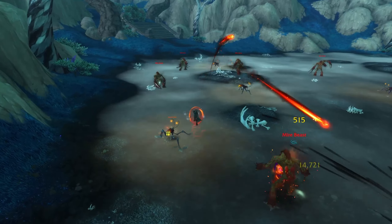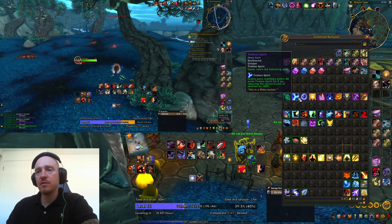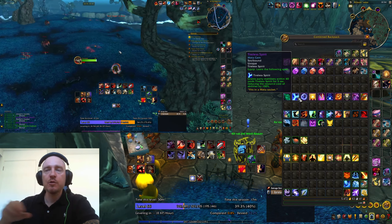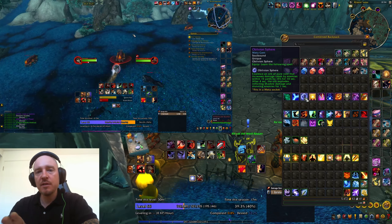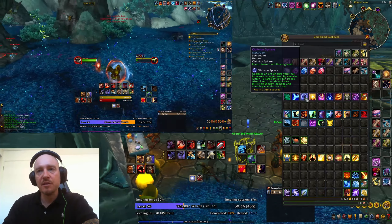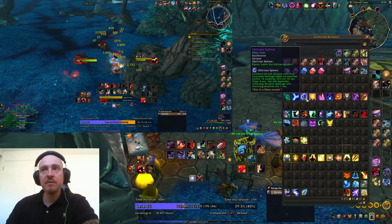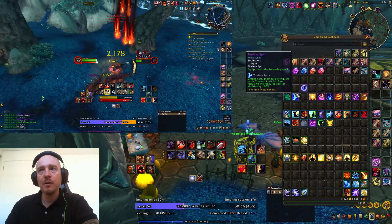Soul Tether — tethering your soul to an ally: completely useless. Tireless Spirit — for a very short time gives your party the ability to use their cooldowns without any cost: completely useless for leveling and solo gameplay in Pandaria. Oblivion Sphere — you coalesce an orb of pure void that increases damage taken by enemies and then it explodes: not completely useless, so I'm going to give it a medium rating. Situationally you could play with it, especially if you're bored with other abilities.